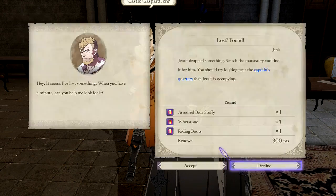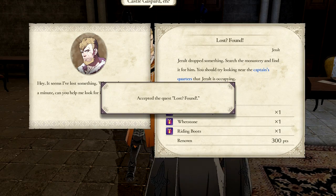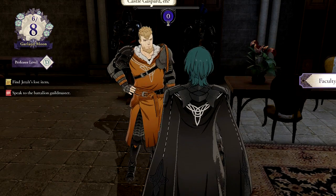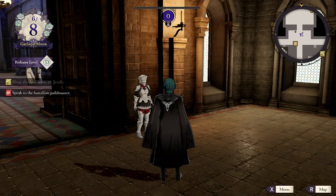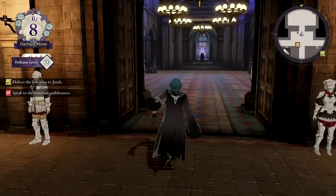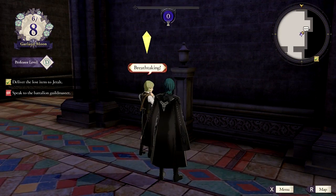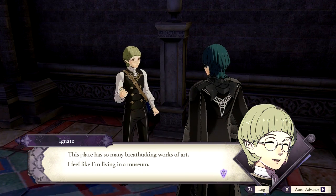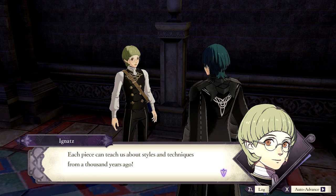I can't do that faculty training — I have a request. Drop something, search the monastery and find it. You should try looking near the captain's quarters. It gives a strong alcoholic smell when open. So I'm looking for someone — I found something. This place has so many breathtaking works of art, I feel like I'm living in a museum. Each piece can teach us about styles and techniques from a thousand years ago.